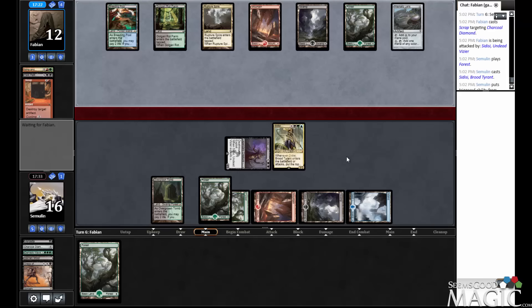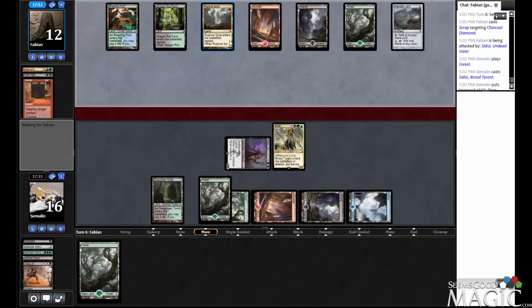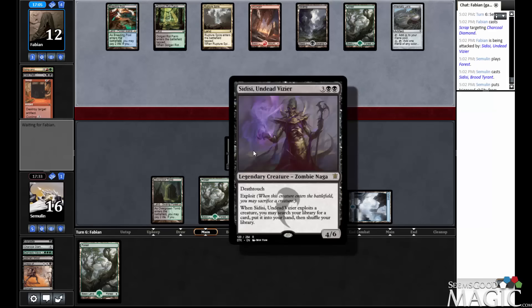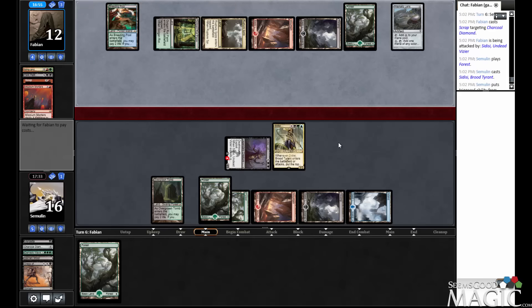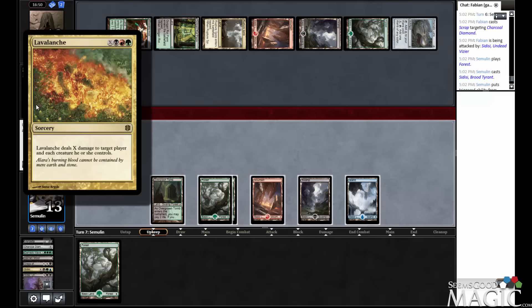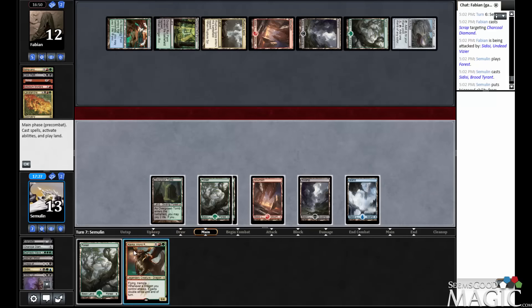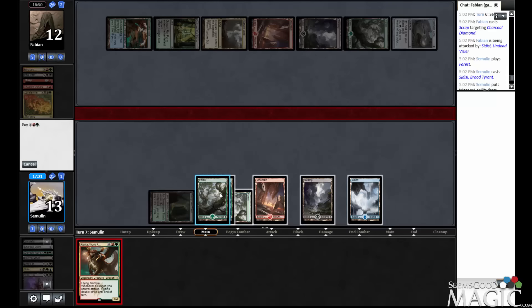I wonder if he got the Scrap with the Dark Petition just to take me off a mana — it's not unreasonable. Ruptured Spire and Trans Guild Promenade are probably very high picks, which explains why I didn't see any, as those go in the 5-color Stuff deck. We're splashing for Thrax. So it's a 2-for-2 — we're going to need something. We can cast that — 7 mana — yes we can. Let's do that then.